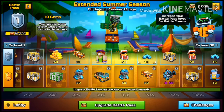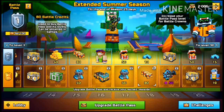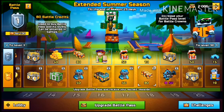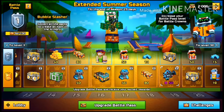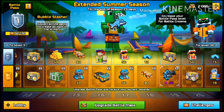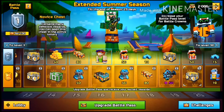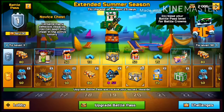At level 17, 10 gems. And 80 Battle Credits at level 18. A Novice Chest. And another Novice Chest, and 50 Bubble Slasher Parts. At level 20, you get 50 coins and a Novice Chest. So you get a lot of Novice Chests this season.